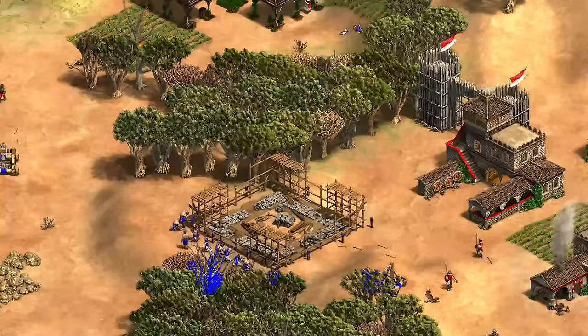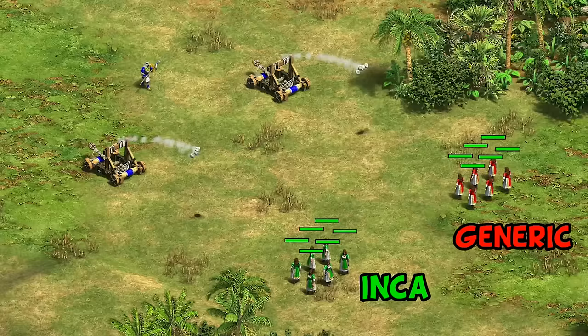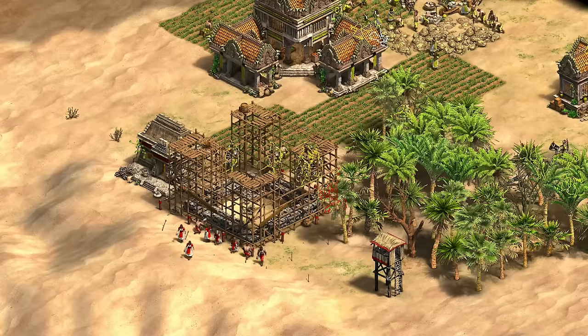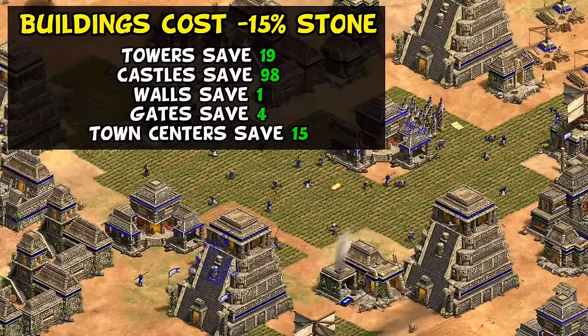Another obvious benefit is its offensive potential to help establish forward bases or castle drops. In Castle Age, they take the same 40 javelins from elite skirmishers and are just going to survive that extra bit longer against almost anything, including surviving a direct mangonel shot. That's the kind of thing that can make the difference between getting a castle up successfully versus having it get stuck at 95% because all your forward villagers are taken out.